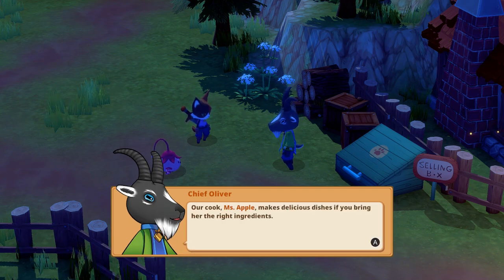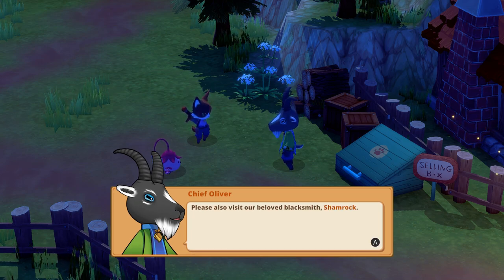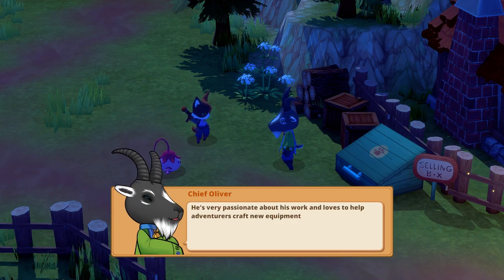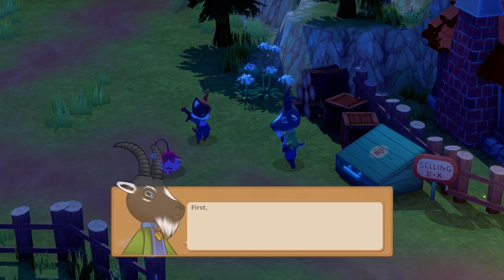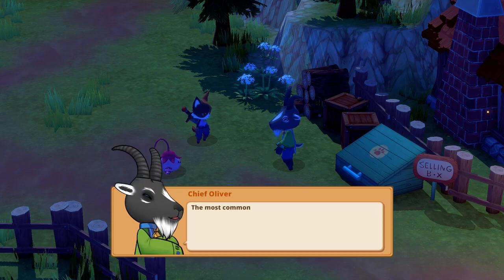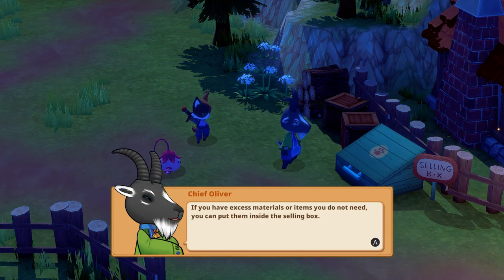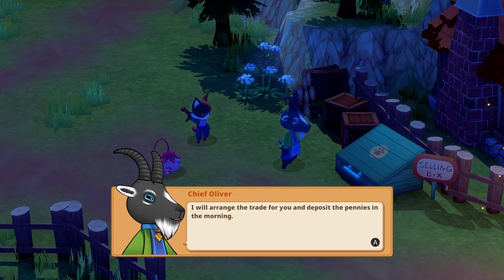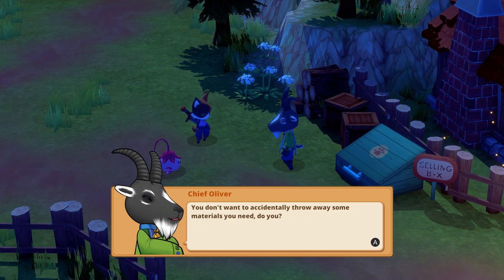Our cook, Miss Apple, makes delicious dishes if you bring her the right ingredients. You don't need to use them only to replenish health — selling these dishes at the farm is also a way to replenish your pennies. Please also visit our beloved blacksmith Shamrock and spend that empire gold — he's very passionate about his work and loves to help adventurers craft new equipment. First, pay a visit to Shamrock and see what materials he requires — after that, find those materials and bring them back. The most common way to get materials is by defeating monsters. If you have excess materials, put them in the selling box — I'll arrange the trade and deposit the pennies in the morning. Remember to visit the shops before selling your materials here — you don't want to accidentally throw away something you need!